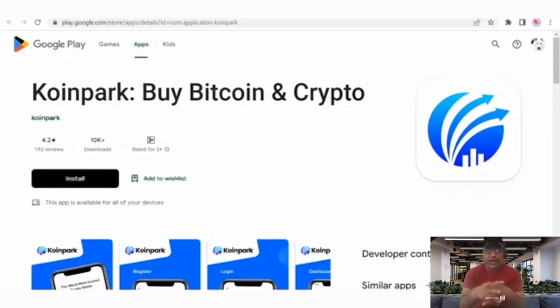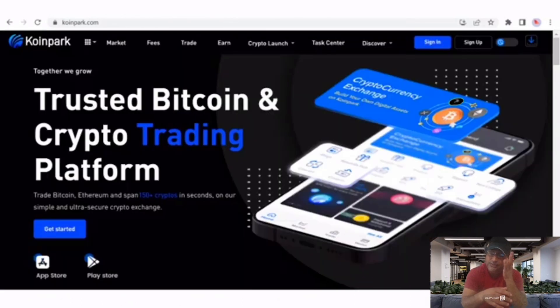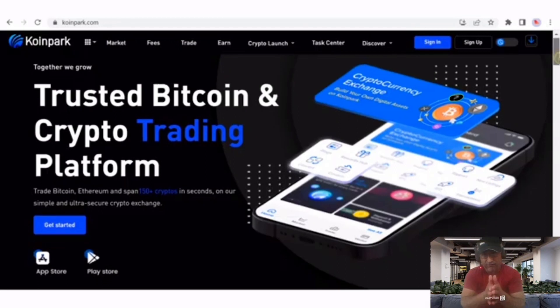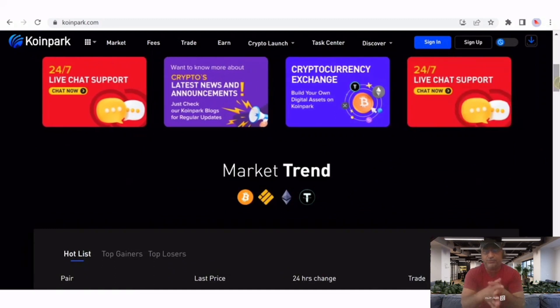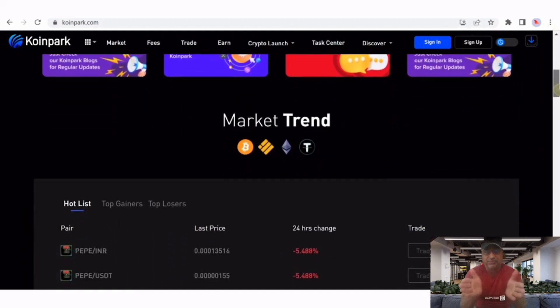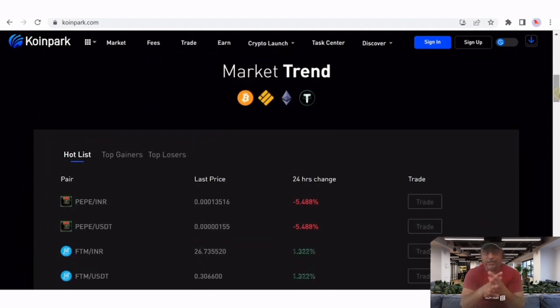Download the Coin Park app from the Play Store. The app has run for more than 150 seasons and offers the best trading opportunities. Please don't miss this opportunity — grab it and you can generate the best returns with this app.